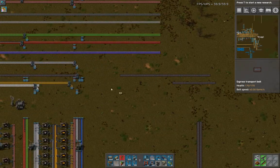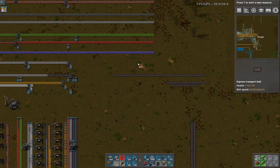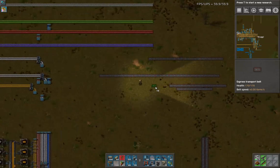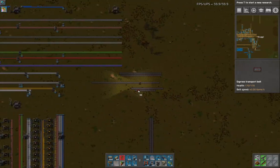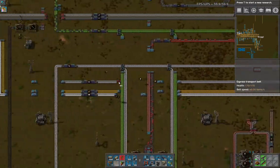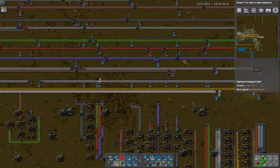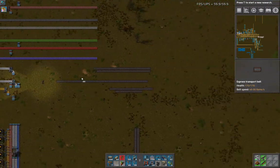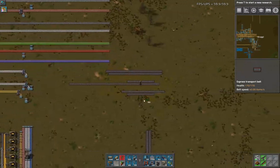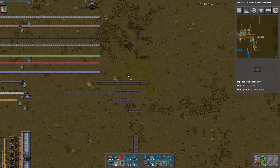We have aluminum down here — not 100% sure we're going to need this anywhere else on the bus. Same with plastic — not sure if we're going to need more plastic. Batteries — I'm going to keep batteries reserved just in case. We don't have any other ore in here. I might bring titanium; I think that would be a good ore to put on the bus because we're going to use a ton of it for machines and such.